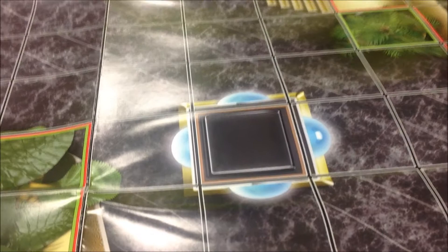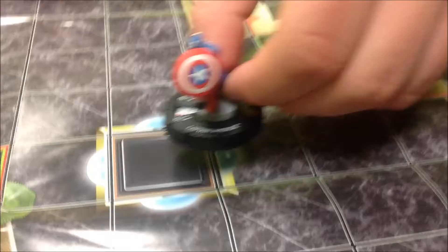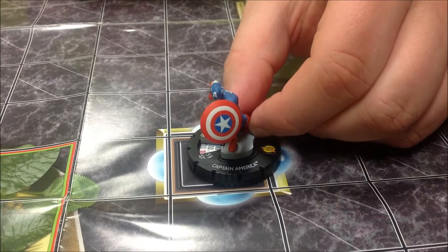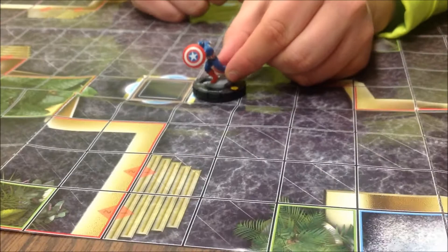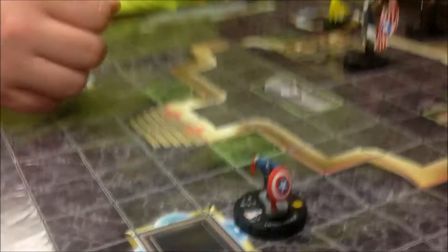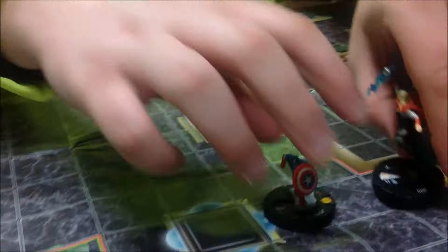If a character were standing here he would not be able to move through or in the blocking terrain — it would require him to move around it. He would not be able to move through it unless he had a specific trait or ability signifying otherwise. Also, if you are on an indoor map, somebody who has the ability to fly like Thor would not be able to fly over the blocking terrain because blocking terrain goes all the way up to the ceiling on an indoor map.